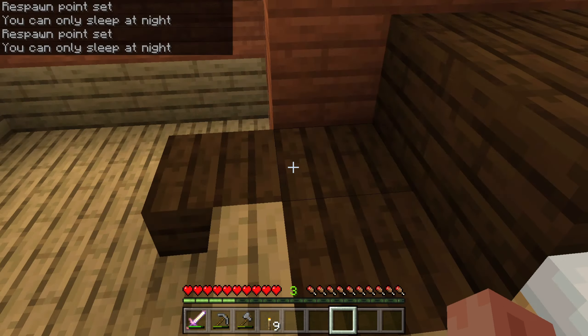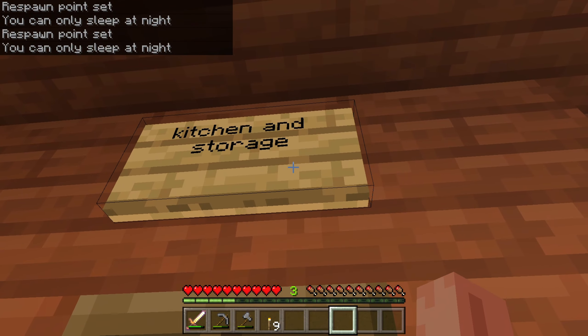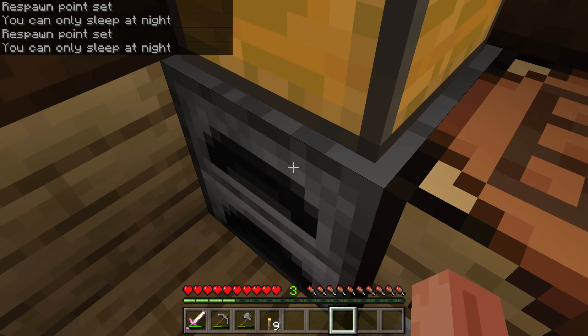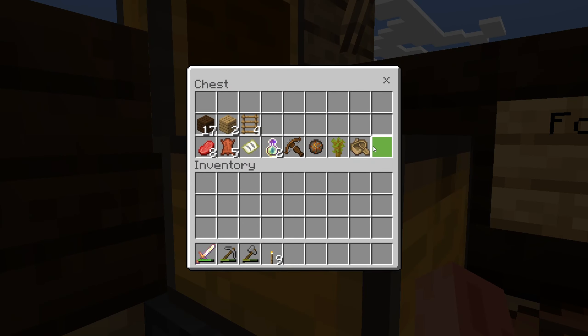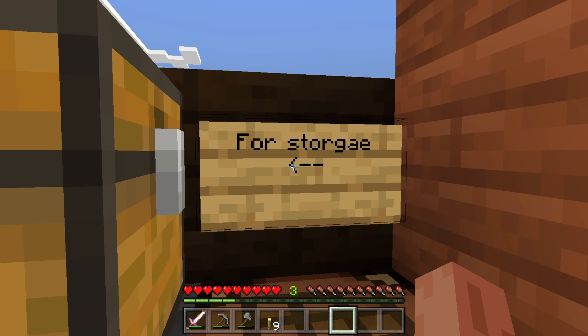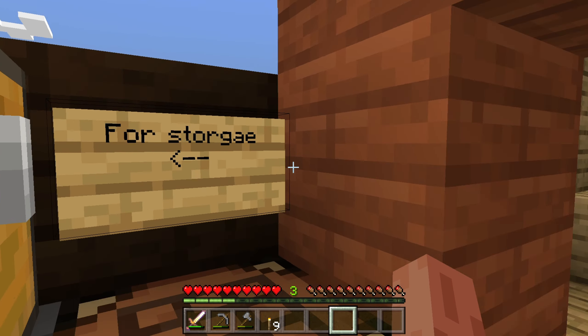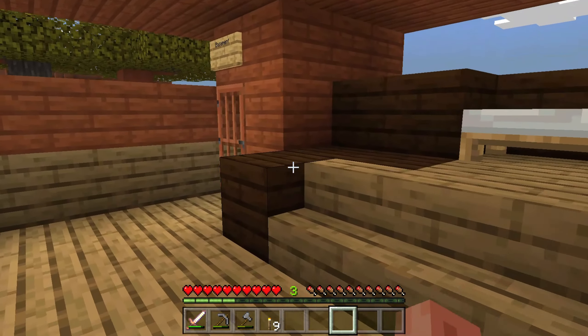This is my bed, this is where I sleep at night. This is the living area. This is the kitchen and storage area. There are furnaces, there are chests, and all the stuff inside. Let's see, for storage — every smart arrow over here.